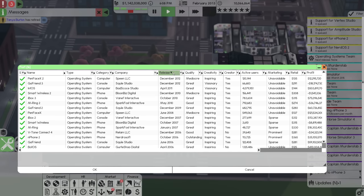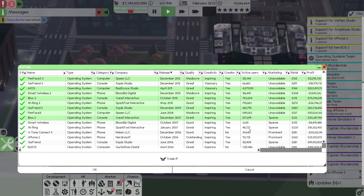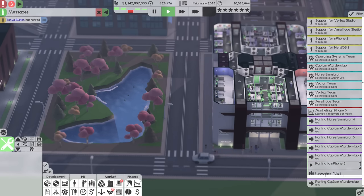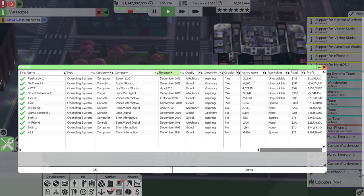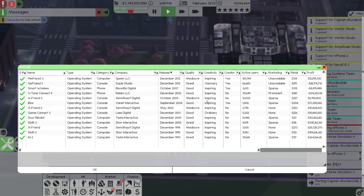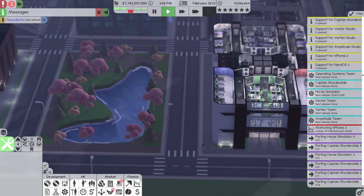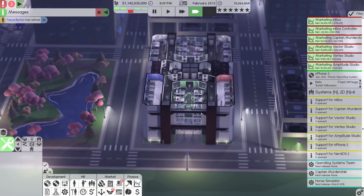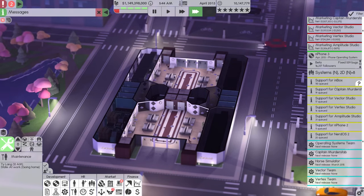Let's sort by release date and just port to anything with a lot of users — anything with 100,000 or more. NerdOS has 4 million users. So anything with 100,000 users or more, we're going to bring Captain Motor Stab to it. Captain Motor Stab 3 is going to go to a few new systems as well, Horse Simulator 3 could go to those systems, Captain Motor Stab 4 could absolutely go, and Horse Sim 4 could go to a couple of systems too. We actually didn't have Horse Sim 4 on NerdOS 2 — we didn't have it on our latest operating system. That's a bit of a failing of the company.